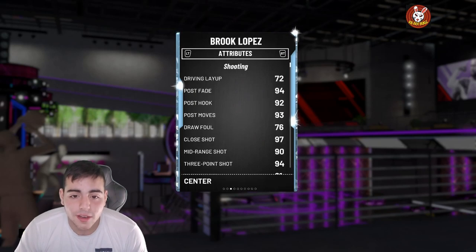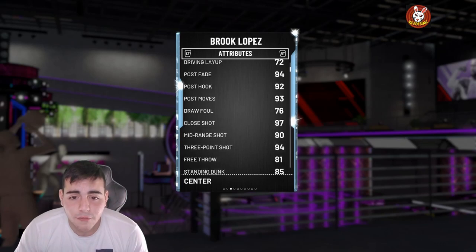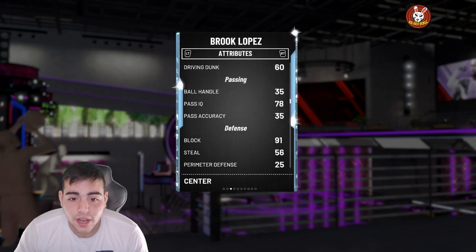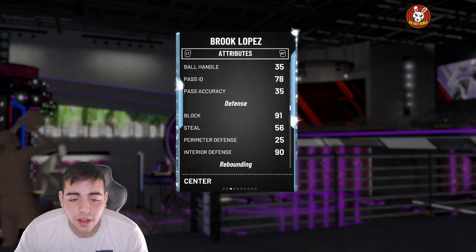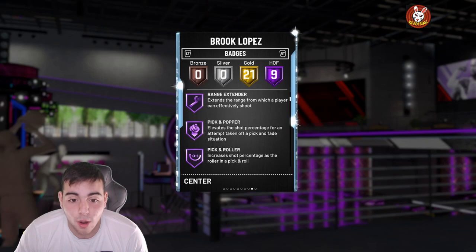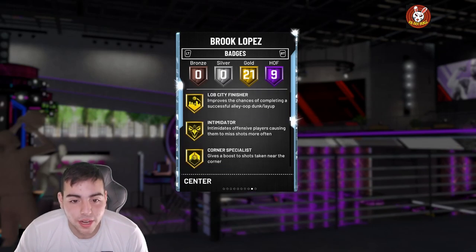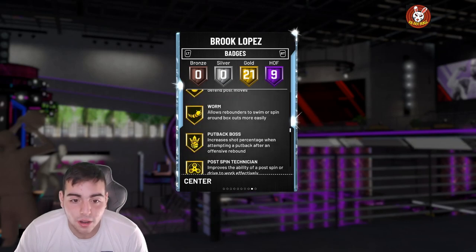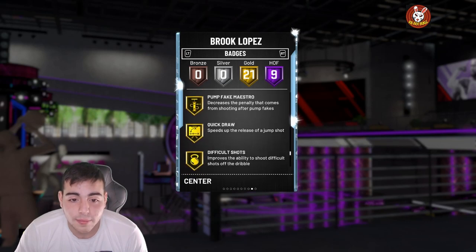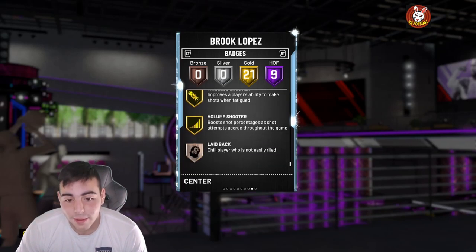He's got a 94 three, 90 mid-range, 94 post fade, 92 post hook, 81 free throw — offensively complete. He's gonna be a solid four or five, he is seven foot, got a 91 block, 90 interior defense, 92-93 rebounding. He has Hall of Fame Range Extender, Hall of Fame Intimidator, Drop Stepper, Moving Truck, Box, Rim Protector, Corner Specialist, Rebound Worm, Put Back Boss, Dream Shake, Clutch Shooter, Flexible Release, Green Machine, Hot Start, Pump Fake Maestro, Quick Draw, Difficult Shots.